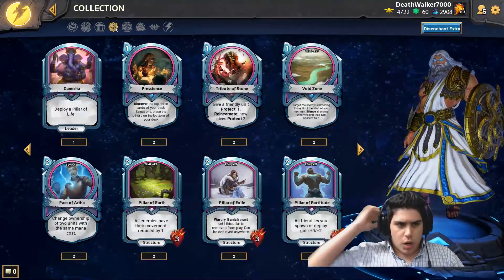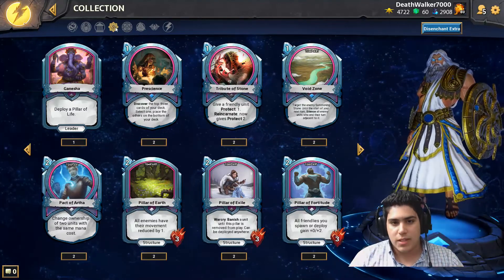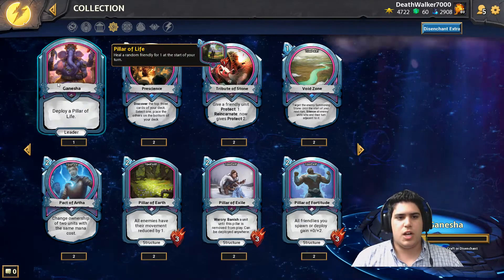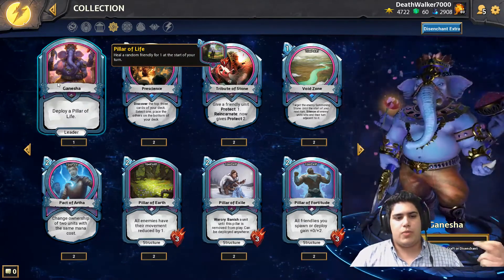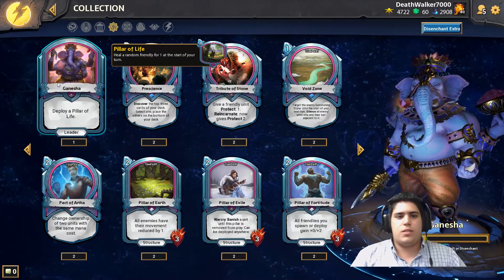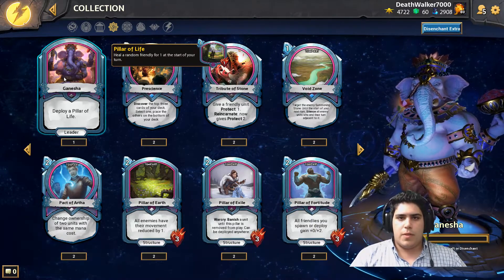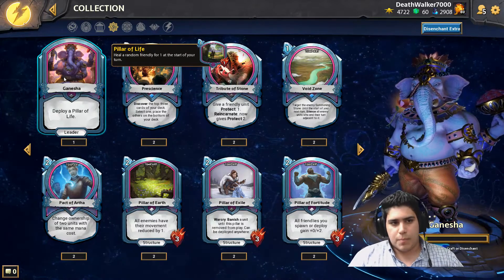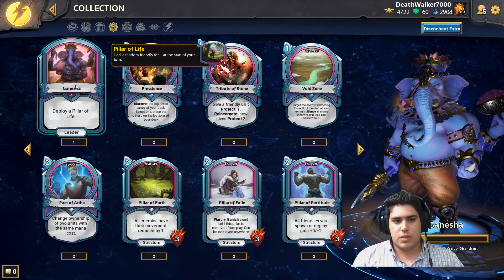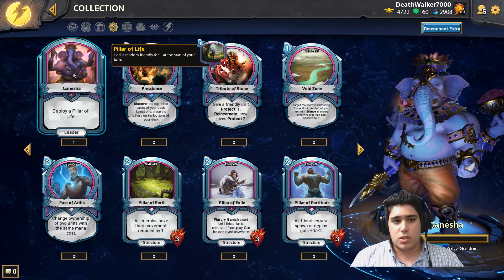Then we have Hindu, which is supposed to be the most control-oriented Pantheon, though it's also the newest so I expect more cards to come. Their leader is Ganesha, and his ability deploys a Pillar of Light — a zero-attack, one-health construct that cannot move or attack, and heals a random friendly unit at the start of your turn. You might think this is a healing Pantheon like Egyptian, but that's not true. What makes this Pantheon unique is not the healing.